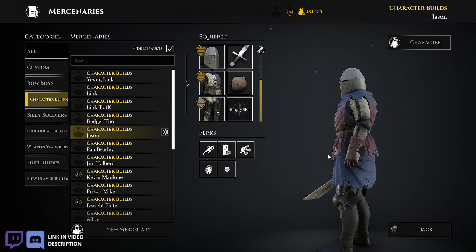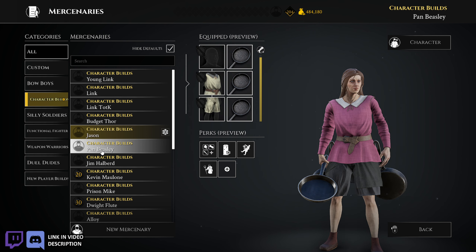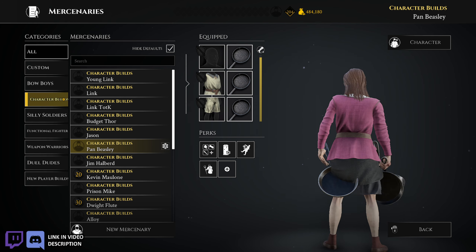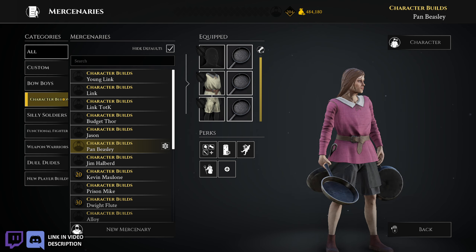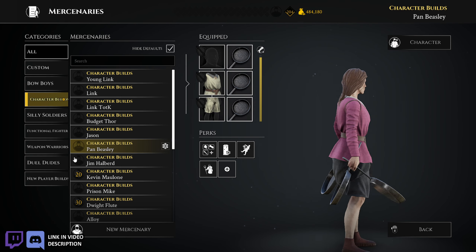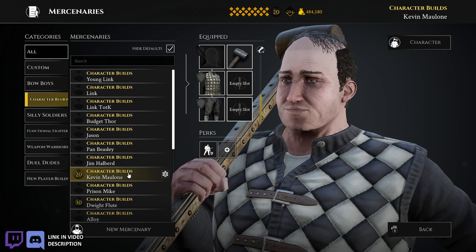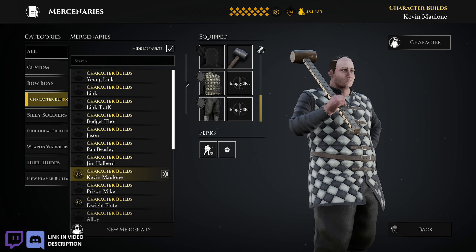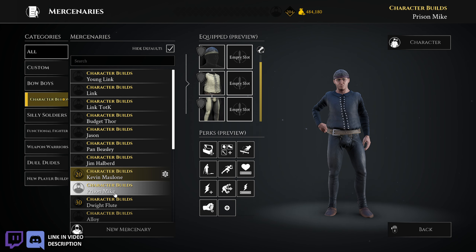The reason I'm showcasing these builds is it's a long holiday weekend in America, and I figure people are going to want to play a little bit of Mordhau in their free time, so here's a bunch of builds you can try out for yourself. This gets into the office builds. Pan Beasley — I don't think I've ever even played this build.